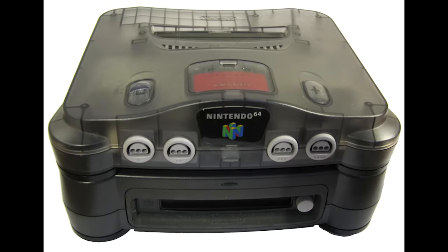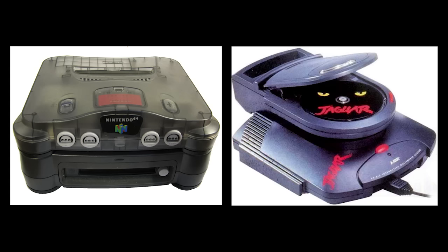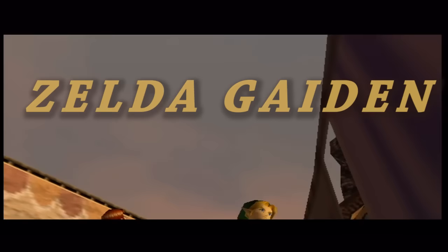Euro Zelda was meant for the Nintendo 64 Disk Drive, an expansion that allowed for additional memory to make bigger games, kind of like the Jaguar CD for the Atari Jaguar. And just like the Jaguar CD, it was a commercial failure and never released outside of Japan. Development of Euro Zelda was cancelled, and another project known as Zelda Gaiden was soon started, which would later be retitled as The Legend of Zelda: Majora's Mask, released for the Nintendo 64 in October of 2000.